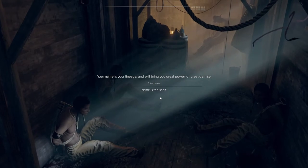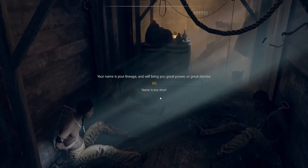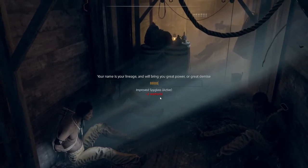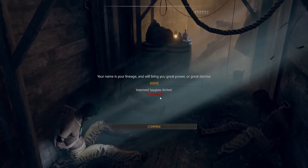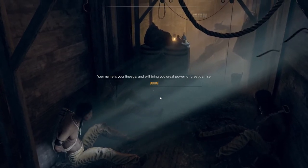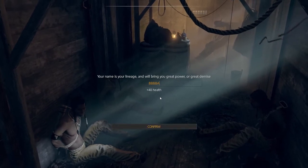You can try to see if you can hack it to really understand what it does. If I do nothing — no lettering — this will be the default stats. Going with just the letter A gives 40 health. Capital A gives the same thing, so it's not case sensitive.